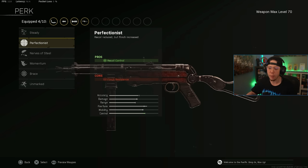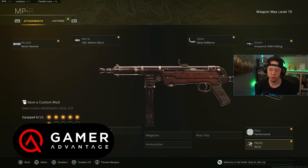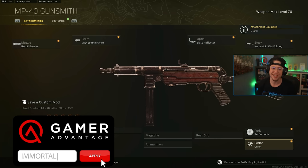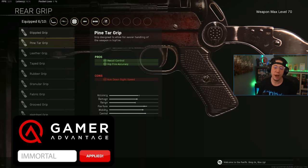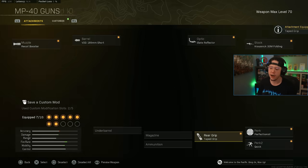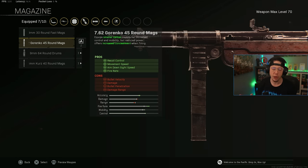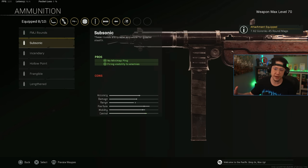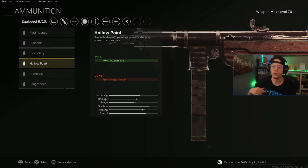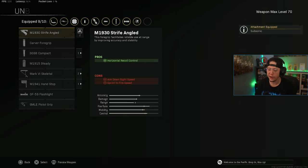For the stock, I go with Folding — not Removed, since that doesn't help sprint-to-fire at all. Folding gives sprint-to-fire and better movement speed. Perk 1 is Perfectionist for control, and Perk 2 is always Quick for better sprint speed. Rear grip is Taped for better movement speed and weapon swap quickness. Magazine is the Granko 45 for better movement, ADS, and fire rate for optimal TTK. Ammo is Subsonic to stay off the radar, though Hollow Point, Frangible, or Lengthened also work.